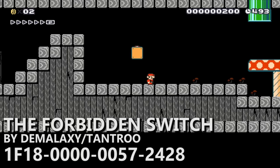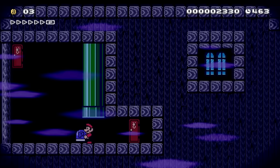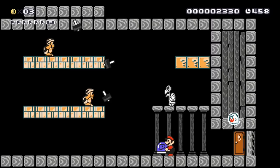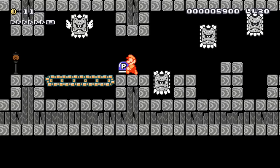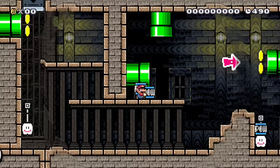The Forbidden Switch by Demalaxy or Tantru. This one is really cool and creative. You enter a spooky ghost house that's completely empty — eerie but no enemies stopping you. Then you grab the P-switch at the end and have to retrace your steps back out, but now it's haunted and full of scary enemies as you try to escape. The house is exactly the same layout but now run rampant with monsters. It really feels fluid, like you triggered the apocalypse. It tells a story — which is hard to do in Mario Maker — and makes you feel like Indiana Jones escaping from a temple of doom.